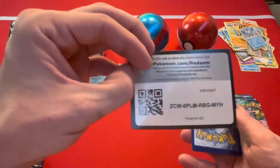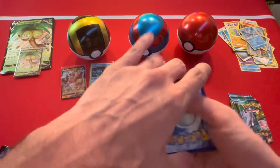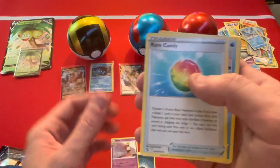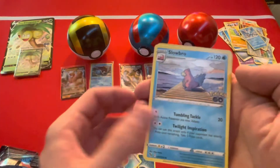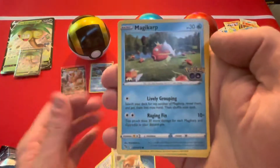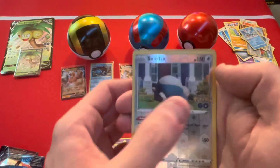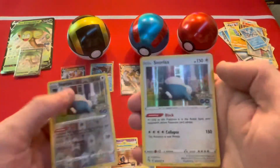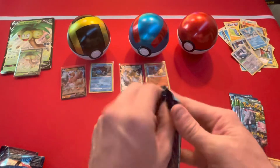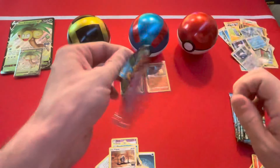All right guys, that's that code card for you — four from the back to the front. Flip it. Darkness Energy again. Got a Zubat, a Rare Candy, a Slowbro, a Meltan, Bidoof, Magikarp, Pidove, Onix, Snorlax reverse, and a Snorlax holographic — neat, pretty cool!